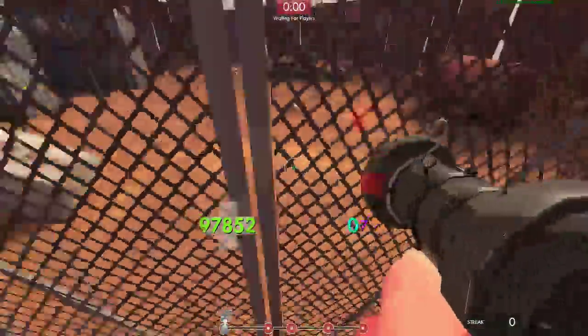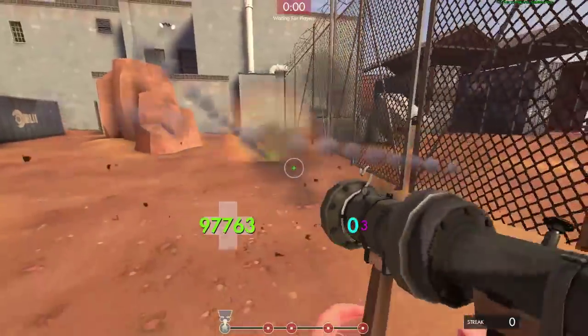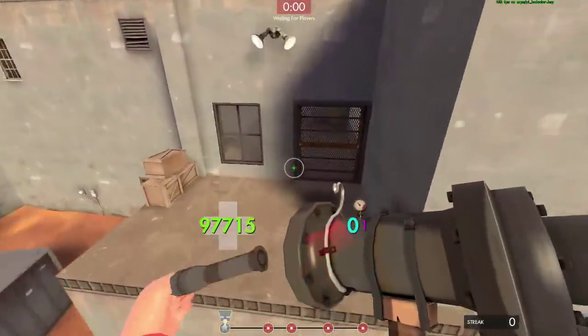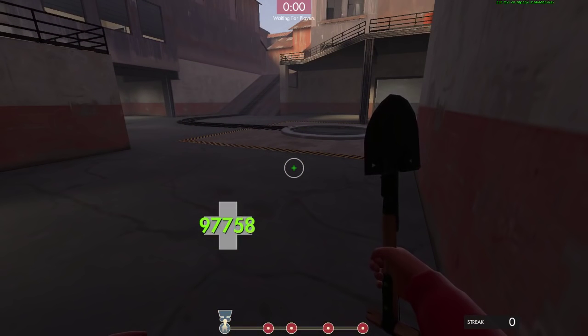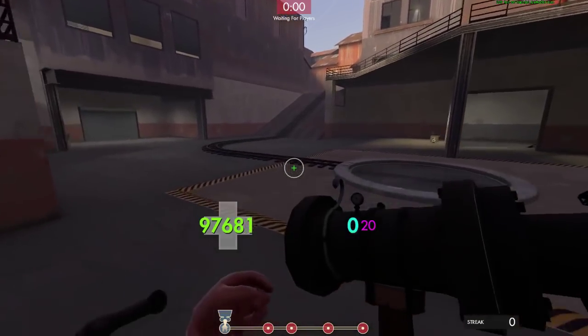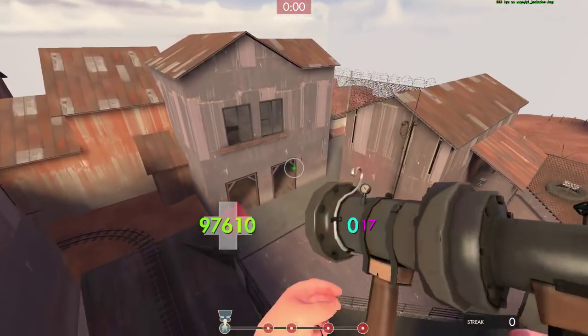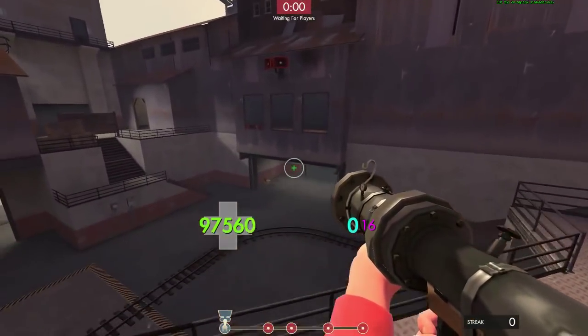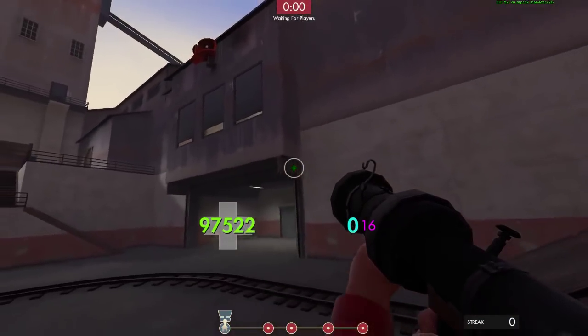Another useful one if you play Badwater a lot: do a double from health pack to health pack to replenish all your HP — from here just do a double and then a pogo onto that health pack. On overload variations: I showed you syncing, but you can also do redirecting overloads — use the normal firing rockets to redirect where you want to go. It's much faster than a chain jump because you release all your rockets at the same time.